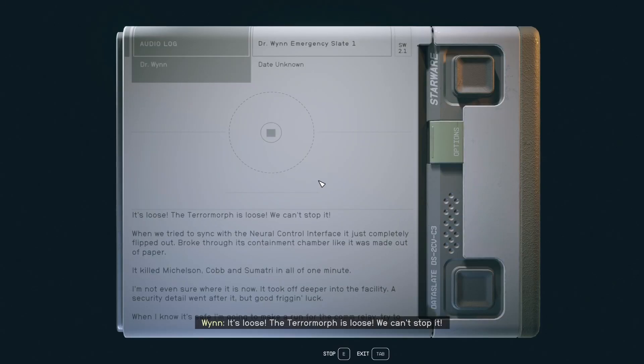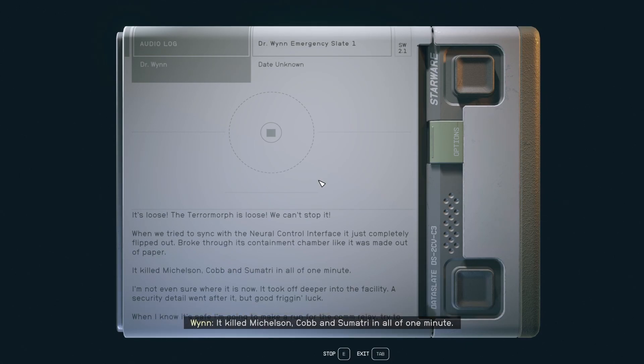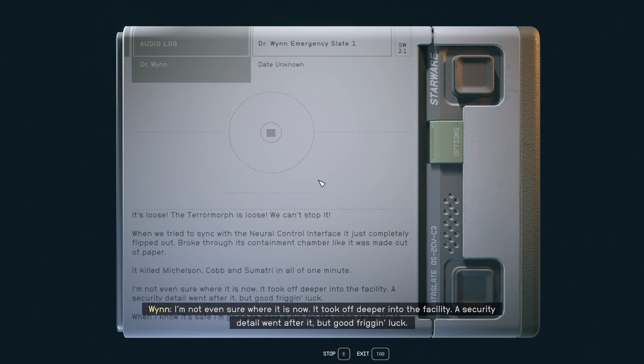Reading an audio log: 'The terramorph is loose, we can't stop it. When we tried to use the neural control interface it just completely flipped out, broke through its containment chamber like it was made of paper. It killed Michelson, Cobb, and Sumatri in all of one minute. I'm not even sure where it is now - it took off deeper into the facility. This is Hayden Wynne, xenobiologist - wishing he had gone to dentist school like his parents wanted.'